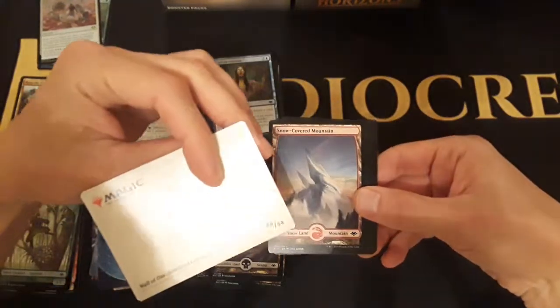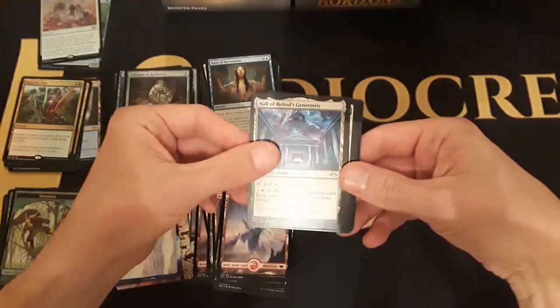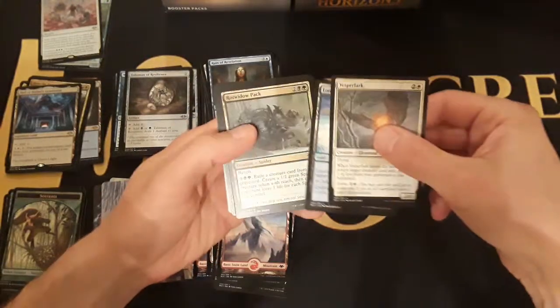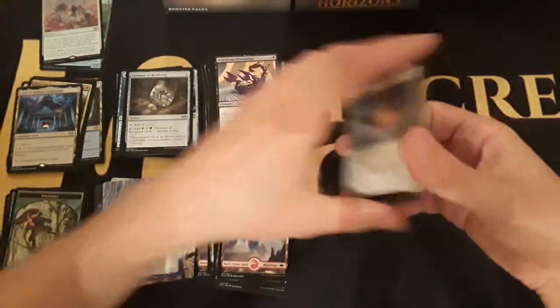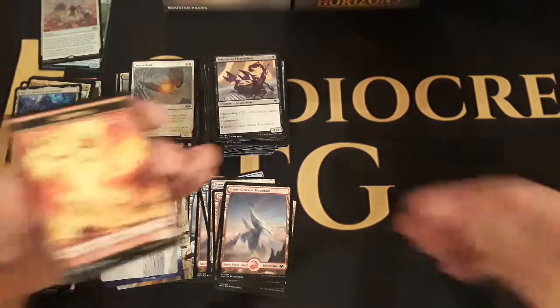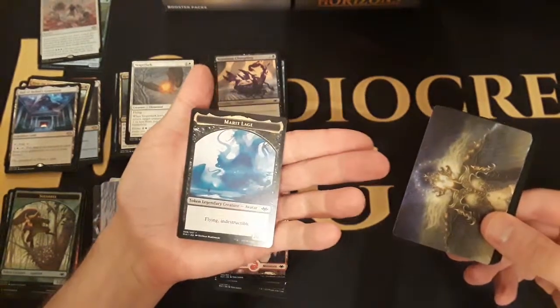It's like a wall of swords, wall of a thousand cuts. There's a snow-covered mountain with Heliod's Generosity — enchantment matters. A Vesperlark, Lonely Sandbar, and the Rot Widow pack — more spiders. I'll get Ben to come over, force Ben to play — make both decks super janky, take all the worst cards from all five colors and throw them together to teach him to play. I got a Marit Lage token — nice!